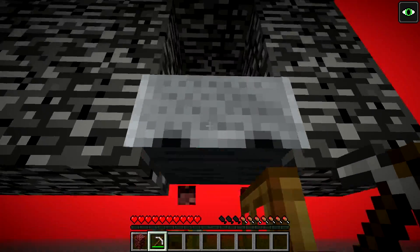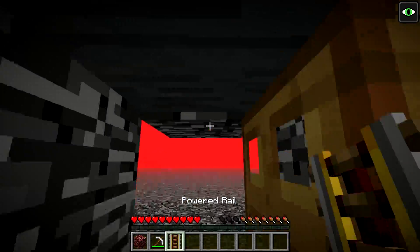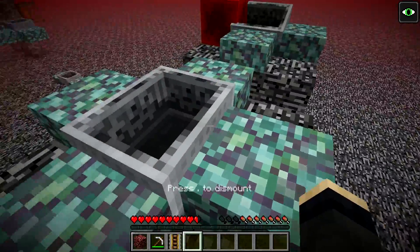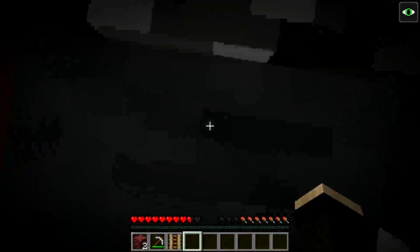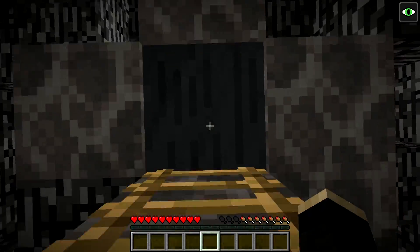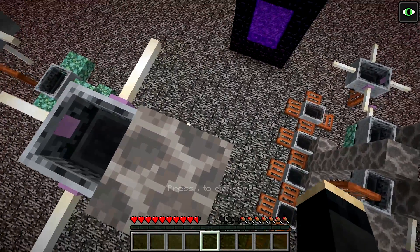If you need a more streamlined method, surprisingly this one still works — a method presented by Unirebit back in 1.8, which involves placing a minecart right below the ceiling, another one right on top of it without the rail, and just keeping your right-click held down while you zip through all those minecarts. Since you can connect it very easily with a minecart elevator, this seems like a very good and streamlined way of getting up to the top.